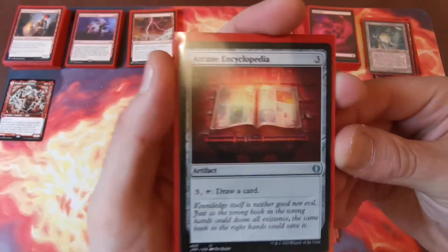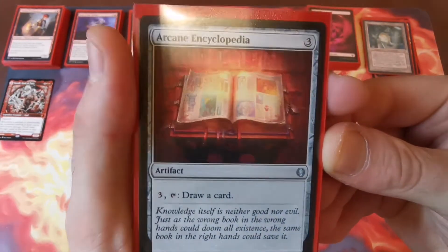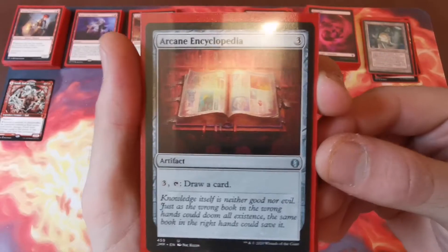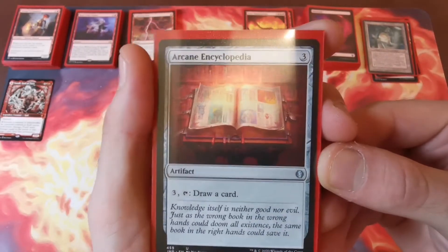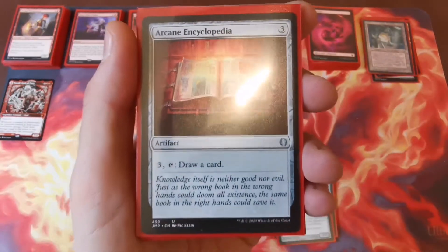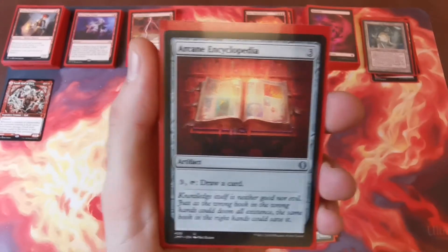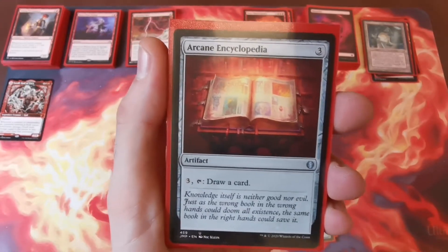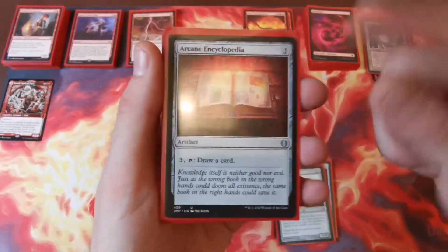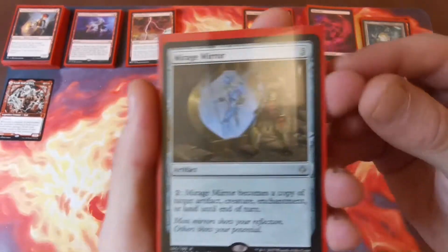Arcane Encyclopedia — I know it's not the greatest draw engine in the world but it's a nice cheap one money-wise. Three to cast, tap and pay three to draw a card. It works really well with Braid of Fire — if you haven't got anything to use in your upkeep you just tap and draw an extra card. One of the few that doesn't let everybody else draw.